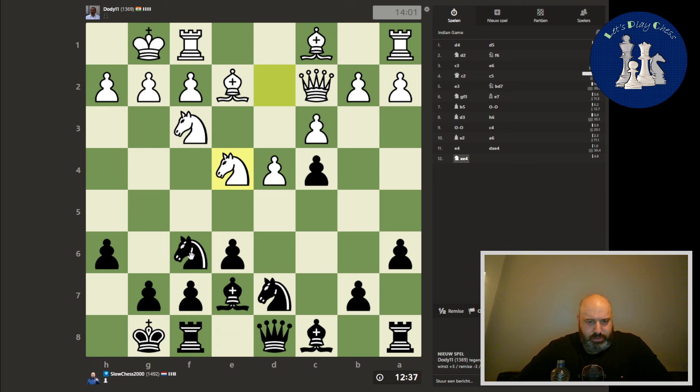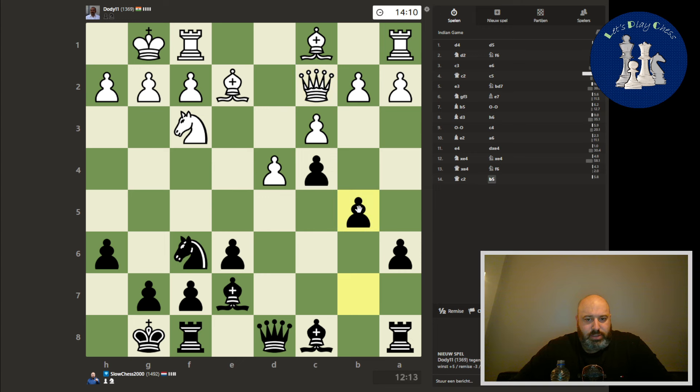Let me see. I can also play this first — that is an option. So I can develop the bishop, or I can take — queen takes, queen takes. Then I get the knight in with tempo. Let's do that actually. So we improve the knight, which is nice. And then I can play b5. There we go.